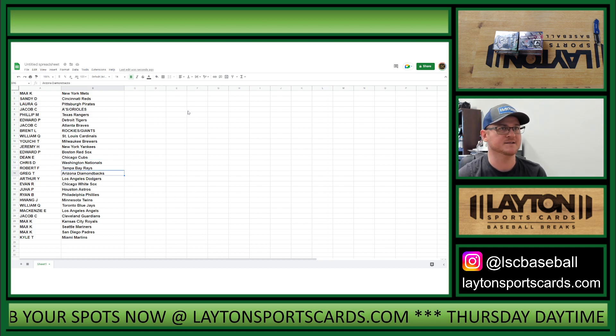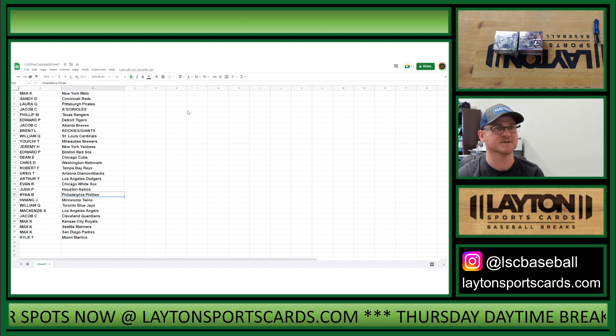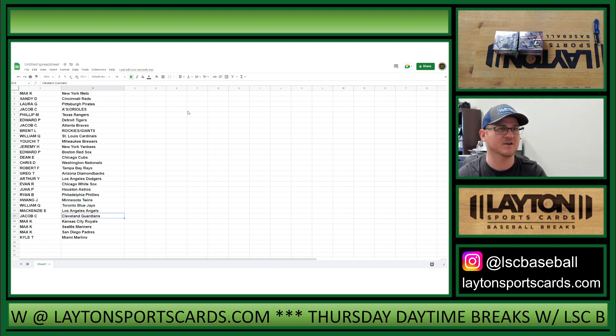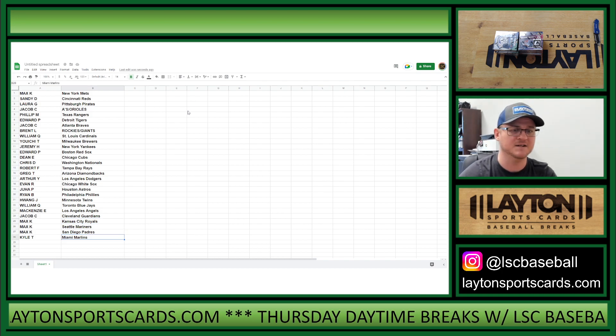Greg T: D-backs, Arthur Y: Dodgers, Evan R: White Sox, Juha P: Astros, Ryan B: Phillies, Hwang J: Twins, William Q: Blue Jays, McKenzie E: Angels, Jacob C: Guardians, Max K: Royals, Mariners, and Padres, and Kyle T: Marlins.